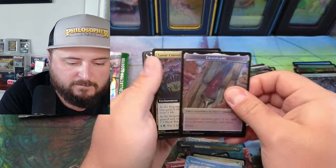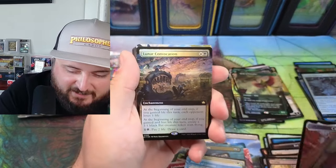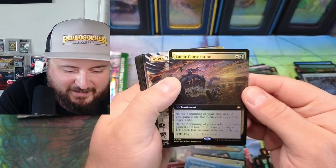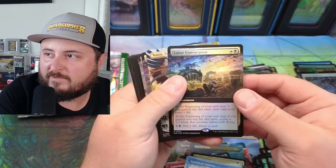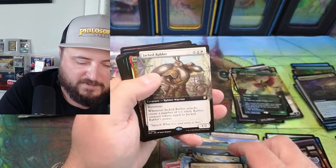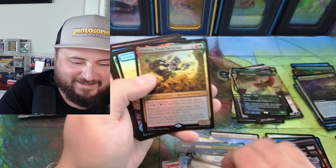We're gonna get a raised foil. Gristly Lunar — at the beginning of your end step, if you gained life, each opponent loses a life. At the beginning of your end step, if you gained life, create a 1/1 token. This is great for a life gain deck. Another Teferi, another Lunar.